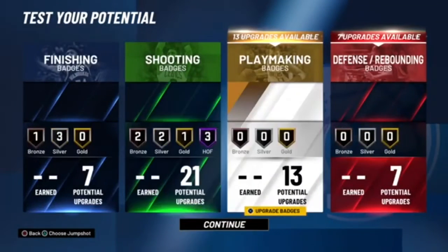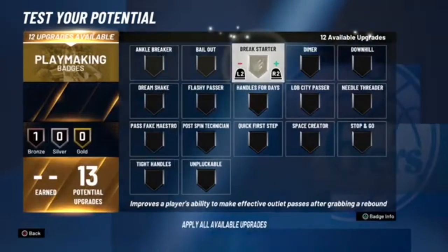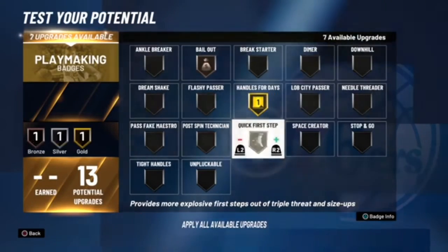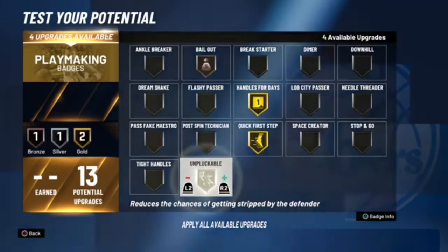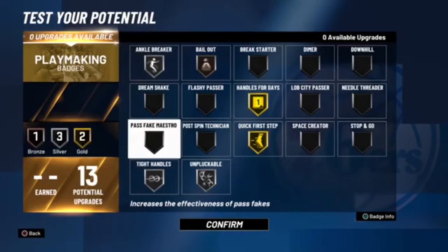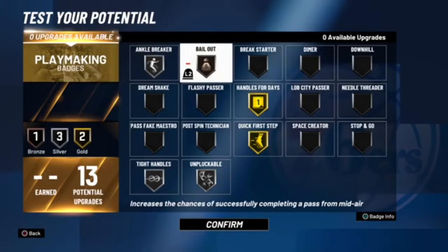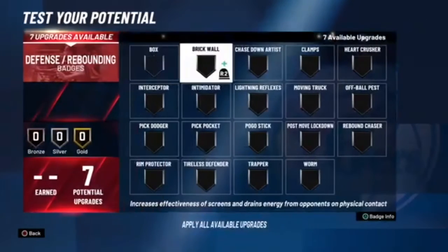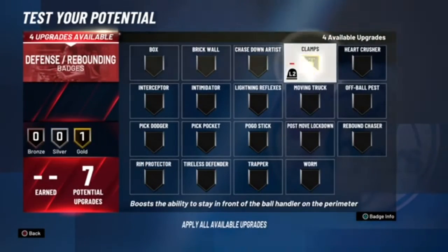For the playmaking you're obviously going to start off with handles for days, and maybe that bailout — so if you shoot a risky shot you want to get out of, you can pass out and the ball won't go out of bounds, and you avoid risking that turnover that could cost you the game.